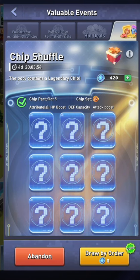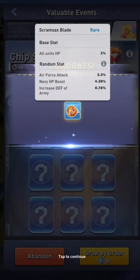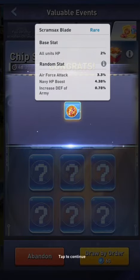You get nine to choose from. One of these nine is a gold chip with those attributes, I think two are purple, and the rest are blue. Once you get the gold there's no reason to keep going. If you don't have a lot of coins and just want to do the minimum, the first draw is free — it doesn't cost any coins — so just click anything you want, you get that chip with those attributes.